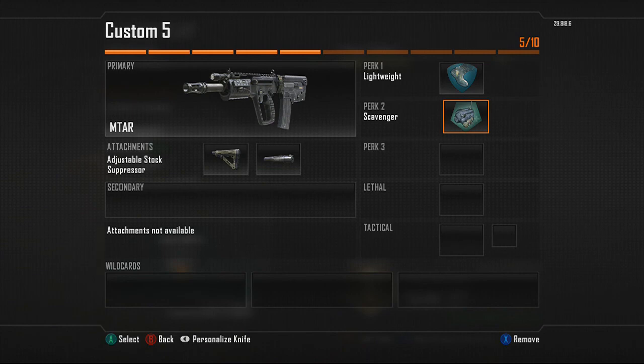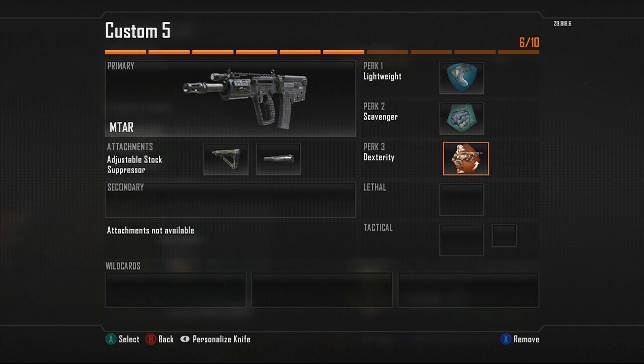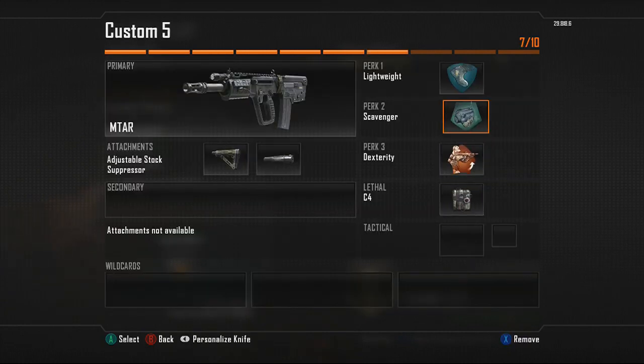Your third perk is going to be Dexterity, so you can whip up your gun real quick. Your lethal is going to be C4, so that you can resupply it with Scavenger — every time you run over a dead body you can get another C4 and use it to save your life.